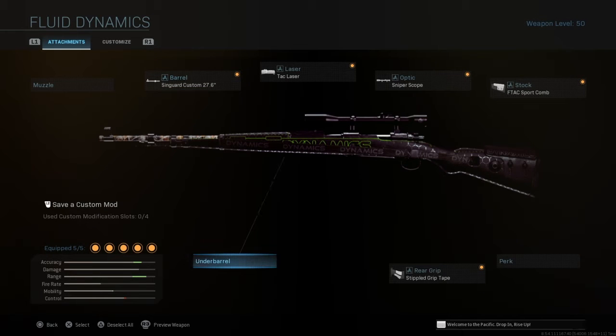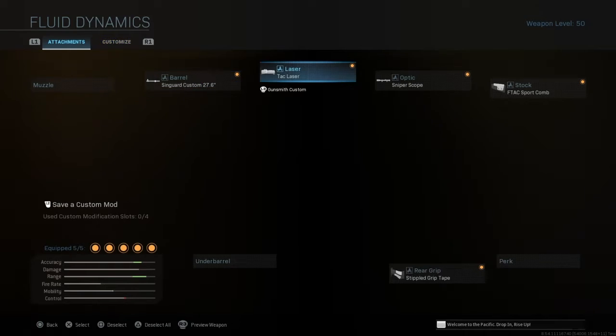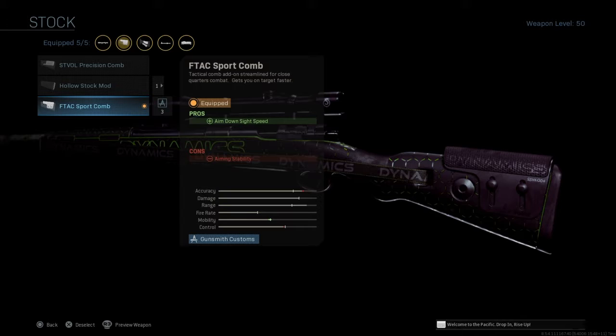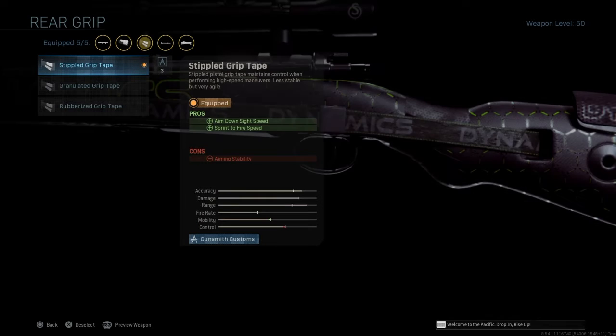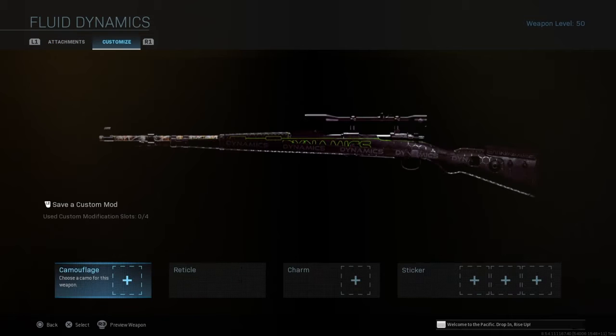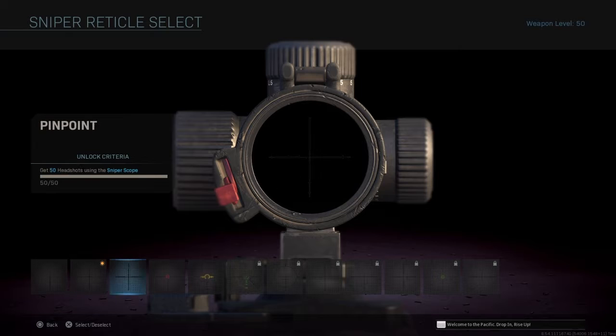And the SPR. I'm gonna show you the loadout and jump to the gameplay. For the CAR 98 barrel, you're gonna use the Singuard Custom 27.6. The Tac Laser for ADS, the sniper scope, the Tac Port comp also for ADS, and as a rear grip the Stippled Grip Tape, also for ADS. For the reticle, use the one you love — I love playing with the crosshair, but it's your choice.